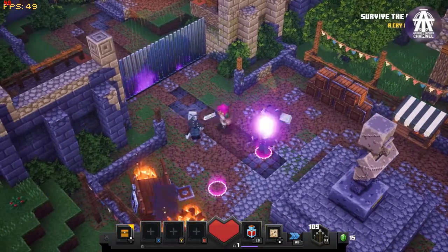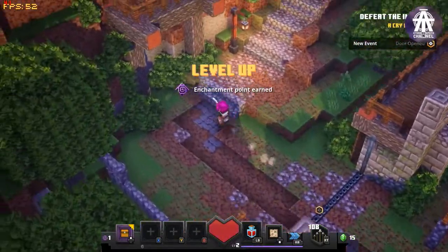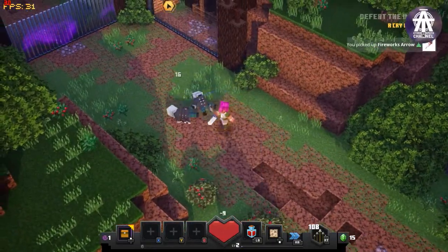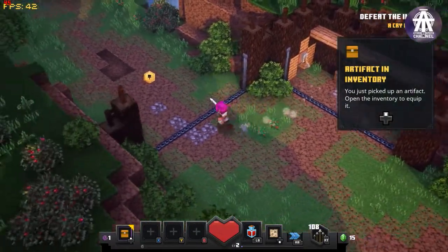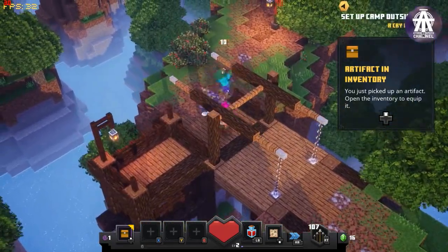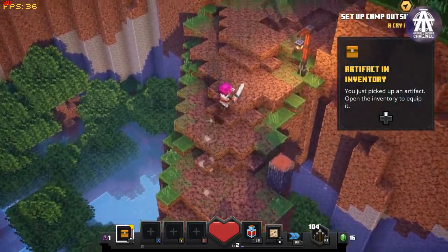New objective: survive the ambush. New objective: defeat the invaders. Hint opened. Inventory closed. Picked up. Hint opened — artifact in inventory. You just picked up an artifact. Open the inventory to equip it. New objective: defeat the invaders. New objective: shoot the skeleton guard. New objective: set up camp outside town. Health remaining: 88 out of 100.